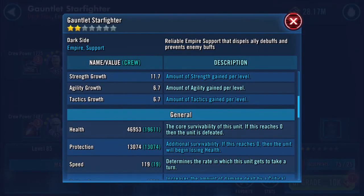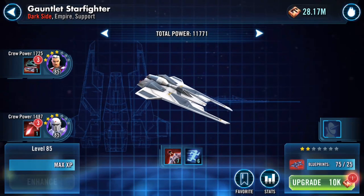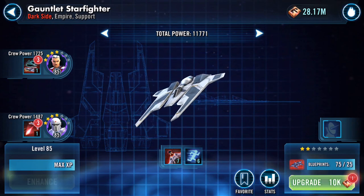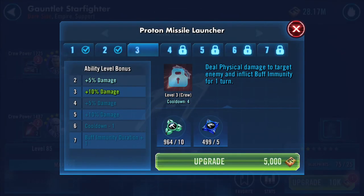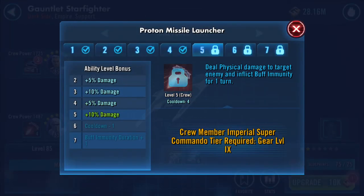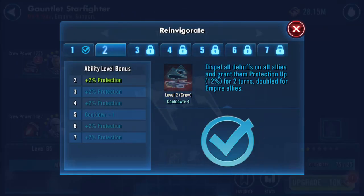Stats-wise, what have we actually got? Speed is 119. Bless them - look, they're four-star gear. I just haven't been able to invest any more into them yet. I haven't even done the event yet today - it's awful. I have battled an R2. What's this - gear level nine? All right, so I can't max them because they need maxing.